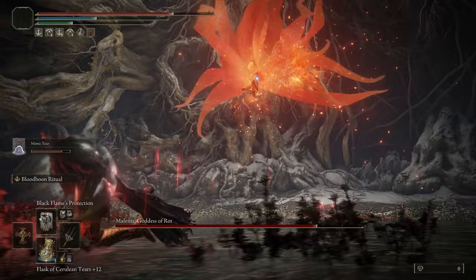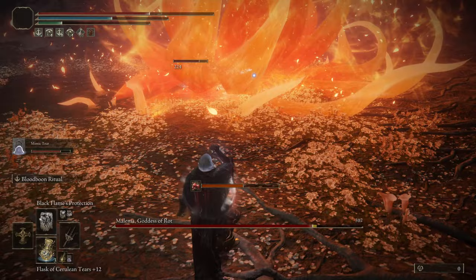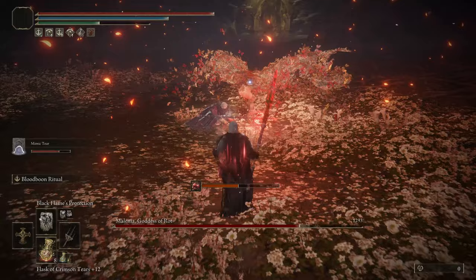Now for the first phase, we just have to watch out for the Scarlet Aeonia attack and just run away — dodge roll if you can. That Black Flame Protection does come in handy, but make sure you drink your potions. I have a Wondrous Physick that gives me extra posture damage, which makes a big difference here.